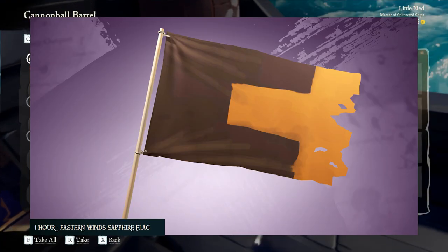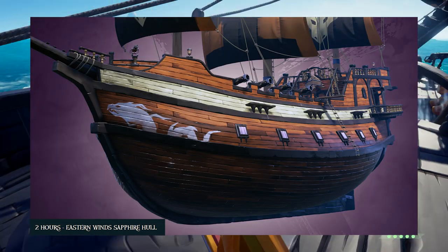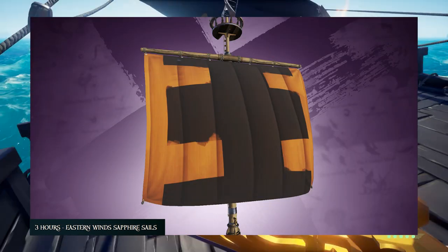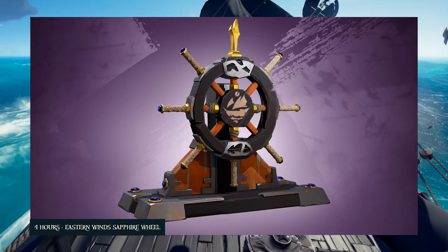For this drop, one hour will get you the Eastern Wind Sapphire Flag, two hours will get you the Eastern Wind Sapphire Hull, three hours will get you the Eastern Wind Sapphire Sails — and don't worry, they do look better on a galleon — and four hours will get you the Eastern Wind Sapphire Wheel.